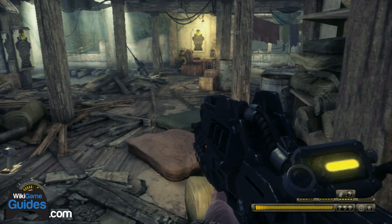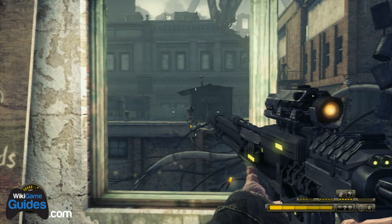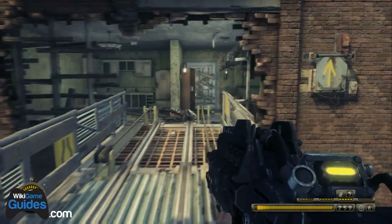A little bit further on — this one is also very difficult to miss — you'll pick up the Deadeye sniper, and next to the window where you first use the Deadeye sniper is another audio journal.